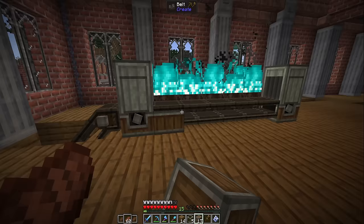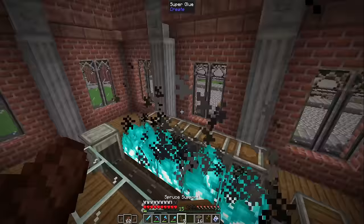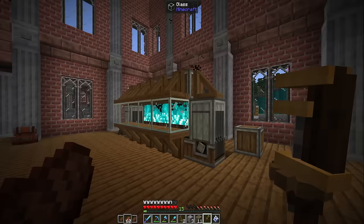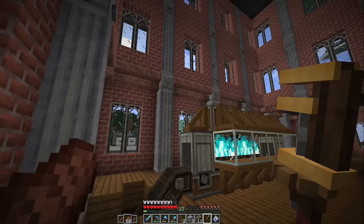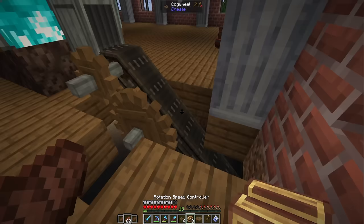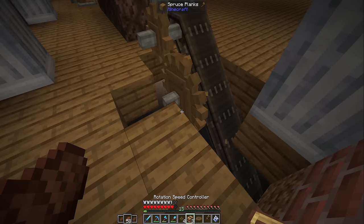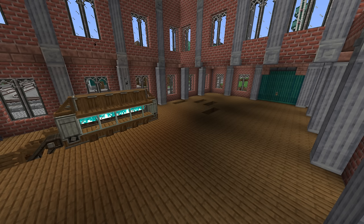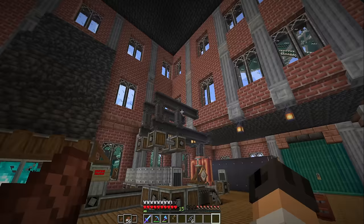I added andesite casings, spruce supports, and glass to make it look like a furnace. The smoke was going straight into the factory — that's a big no-no — so I built a chimney. I also placed a rotation speed controller to control the belt speed. After some attempts to place everything correctly, the upper floor of the Blaze Cake Factory is finished. Walk outside and you can see it smokes — yeah!